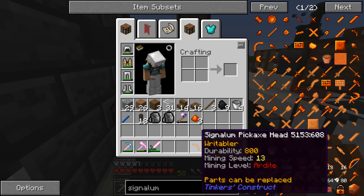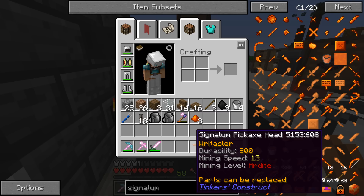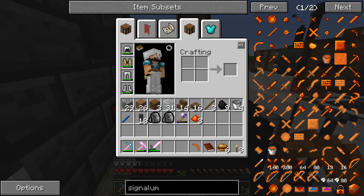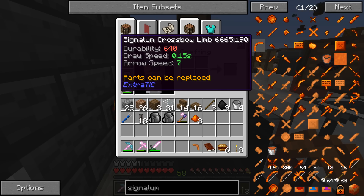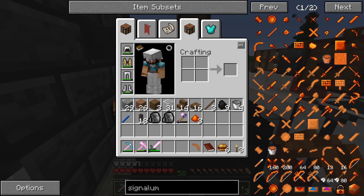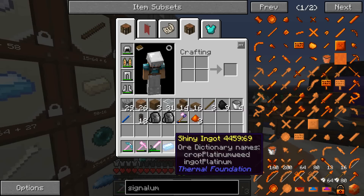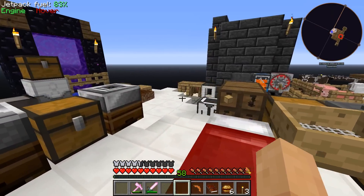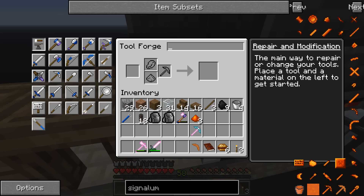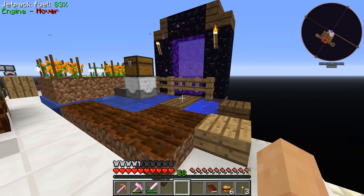Did that say writable? Writ-a-bler. Why is it Ardite? Oh, you can't make that one — it's a different one. But that's okay, we can do Ardite then. That's still fine. That'll get us Ardite, which will then get us some Cobalt. And then this should be able to repair that up, and we can replace that pickaxe head. Time to get some good tools — am I right or am I right? Now we can go and get that Ardite.